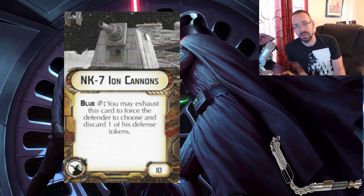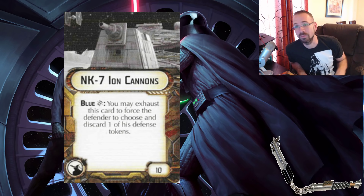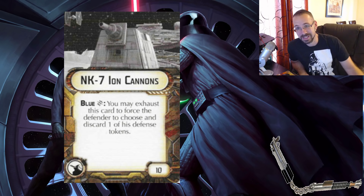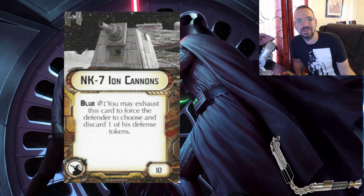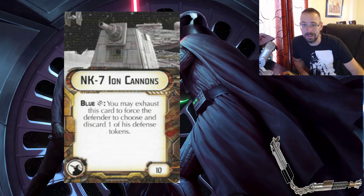They can say, 'I will redirect,' and then, 'okay, I'll just discard the one I already spent,' so you're getting an exhausted token instead of a fresh green token. You're probably never going to get a green token out of this because they get to choose. They're always going to choose the one that hurts them the least, which puts a hard cap on just how effective this can be. On top of that, you have Sloan out now too, which completely trumps any need to do stuff like this. It's just not a very good card.